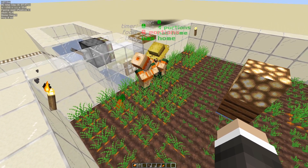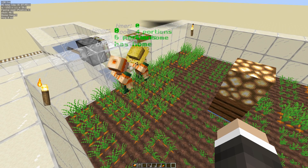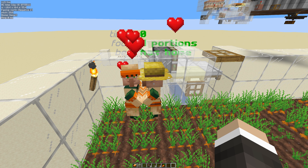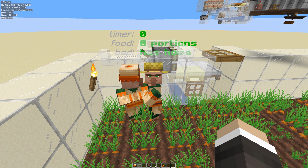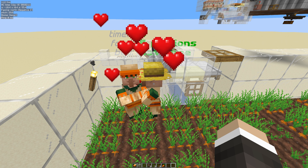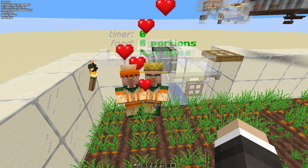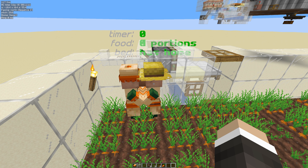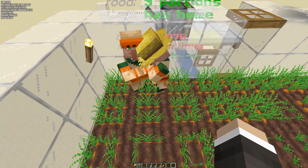He's going to run across and get them. So now one of our villagers has six and one has four portions of food. The timer is at zero which means they can breed, and they've got their home bed as well — so they're going to breed now. We should get another baby villager any moment now. There we go, I can just about see him.